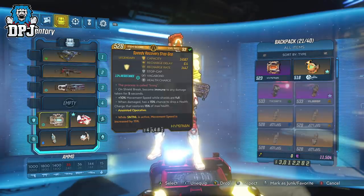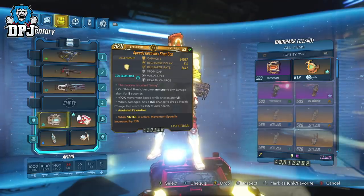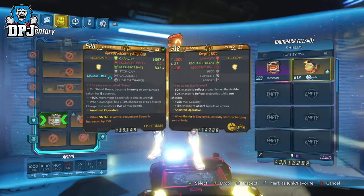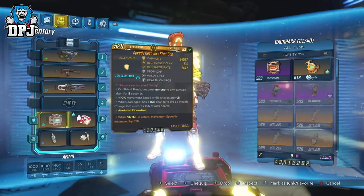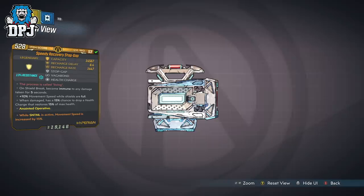First, the shield. Here we have the Stopgap. A non-anointed one is used here, but finding an anointed one would obviously be better. On your Stopgap you want the prefix of Health Charge — anything else is a bonus. I tested many, many shields with this build and I can straight up say this was the best within the Slaughter Shaft and Maliwan Raid. I tried the Reco, but it isn't anywhere near as effective at keeping you on your feet as the Stopgap. I tried countless other shields, but nothing was doing the job like the Stopgap.